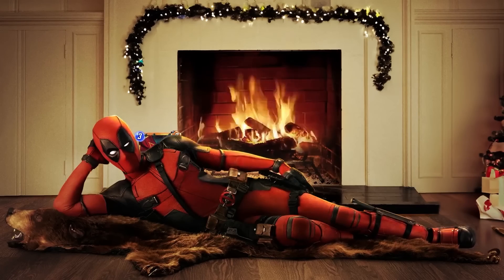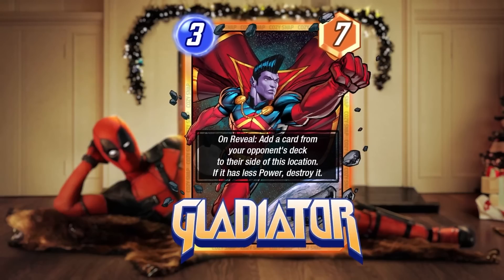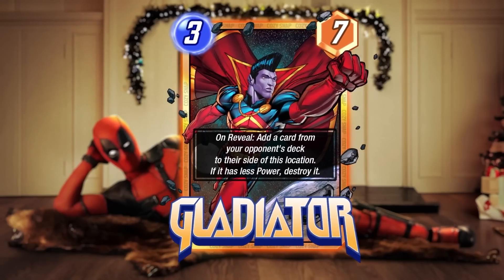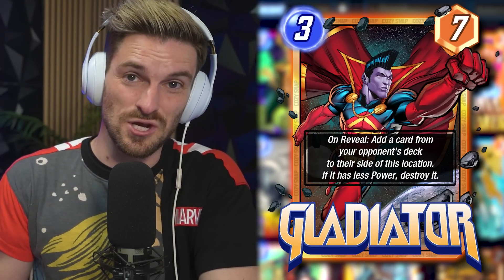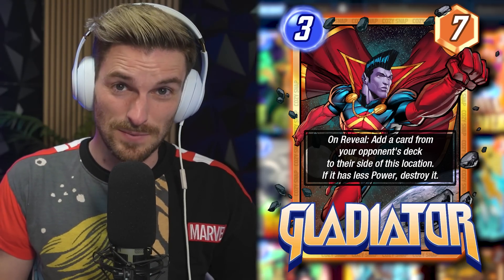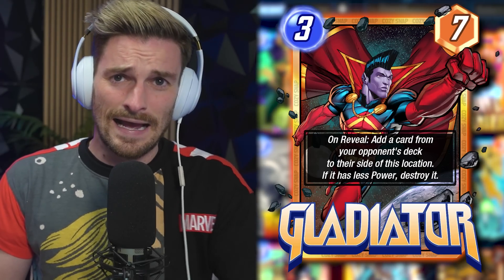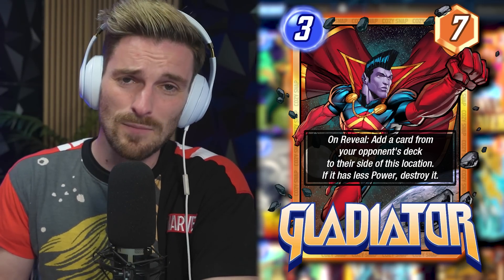The next card to be released is another absolute unit: Gladiator. This is a 3-cost 7-power card with an on-reveal ability — add a card from your opponent's deck to their side of this location; if it has less power, destroy it. He's already been tuned down, kind of like Nihilist before his release, because in early testing he was probably too good. He's still a very good card — I'm going to give him 4.5 stars as well.